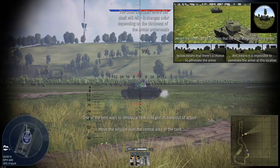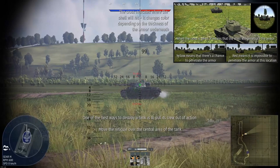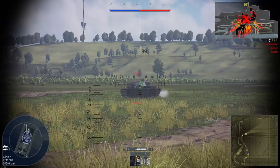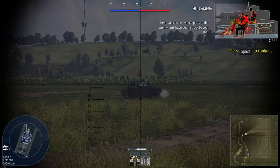One of the best ways to destroy a tank is to put its crew out of action. Move the reticule over the central area of the tank and fire at the fighting compartment. When a shell penetrates armor, the x-ray window appears in the top right corner, showing which parts of the tank and which crew members took damage. The enemy tank is considered destroyed if it has no crew members remaining inside.